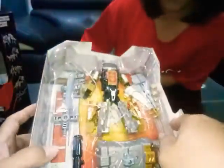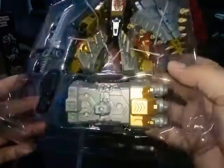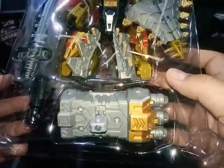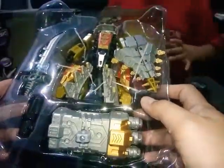Let's bring him out. As you can see, he is basically the feet of Dino King. Let's take a closer look — this is the feet of Dino King. That would be the gun of Stegosaurus, otherwise better known as Snarl, and this is his sword.